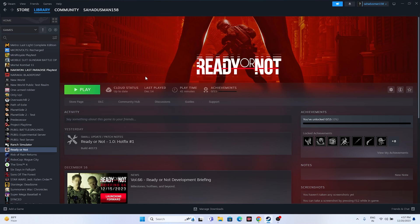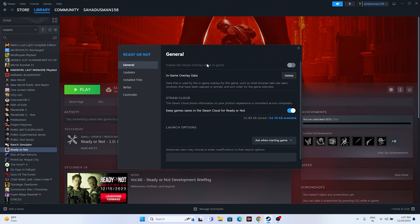Disabling the Steam overlay is also important. Right-click the game in Steam, go to Properties, and find the option 'Enable the Steam overlay while in-game.' Make sure this is turned off. Then try launching the game. If it's already turned off, move on to the next step.